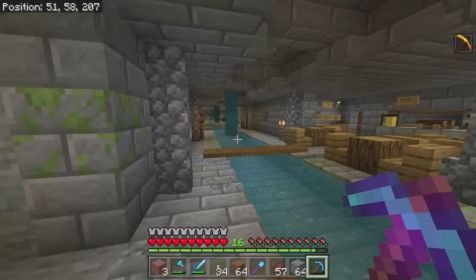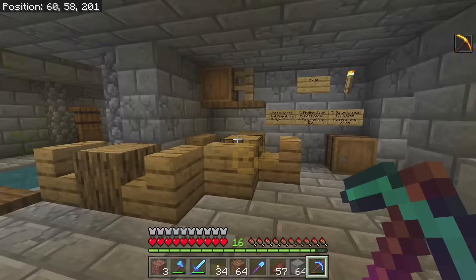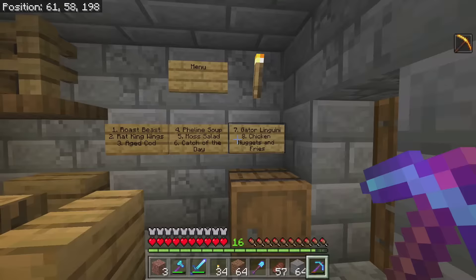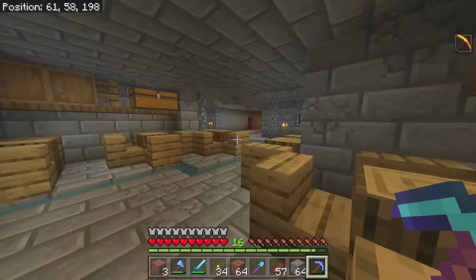Here's a restaurant down here — your water that you get is from the sewer. Here's the stuff they serve: roast beast, rat king wings, feline soup, moss salad, gator linguine, and of course chicken nuggets and fries, as every restaurant has. It's not the best serving stuff down here, but we've got the old llama cooking it up anyways.